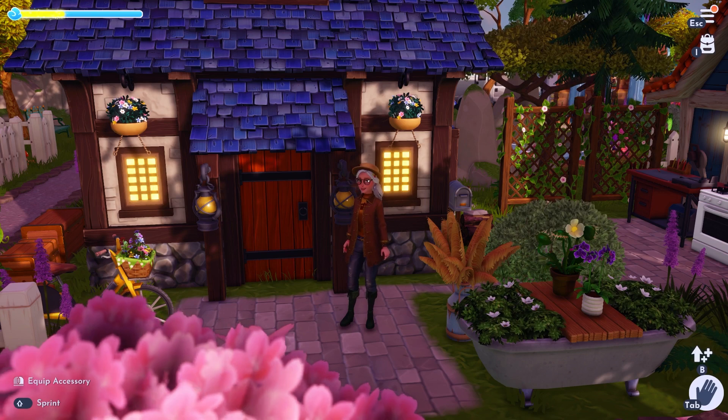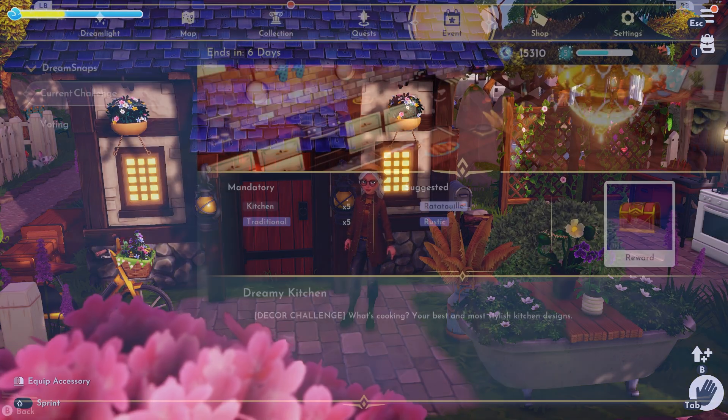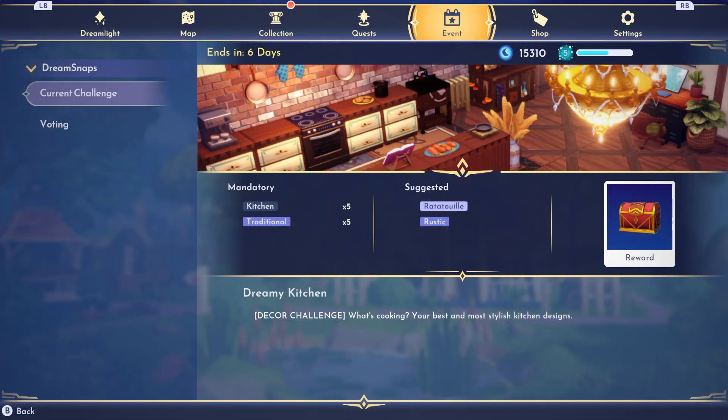It's now time to check out this week's theme — I am so excited. Our current challenge is a dreamy kitchen. So all of you cooks and bakers out there, this is going to be the one for you. If you like decorating kitchens, this one's going to be good. You need five kitchen items, five traditional items. And the suggested items are ratatouille — someone helped me pronounce that at one point and I should have watched the movie again — and rustic, which I love rustic.